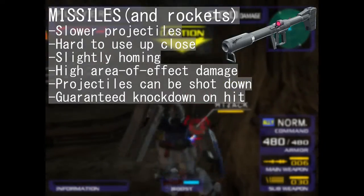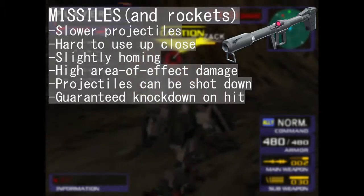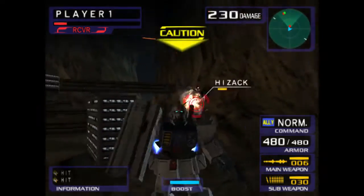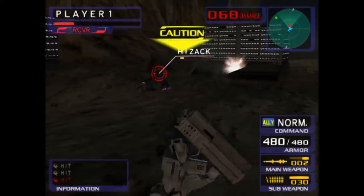On the opposite end, you have missiles. These offer more damage and blast radius at the expense of projectile speed. There are two additional drawbacks to this weapon: the first being the fact that the enemy can just shoot the projectile down, and the second being the lack of viability at closer ranges.